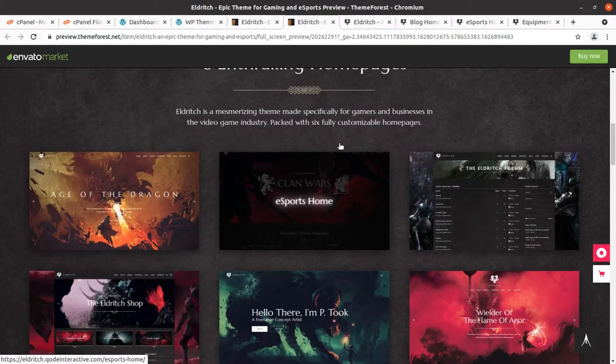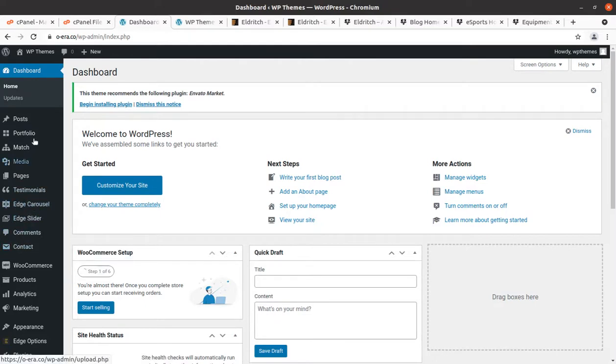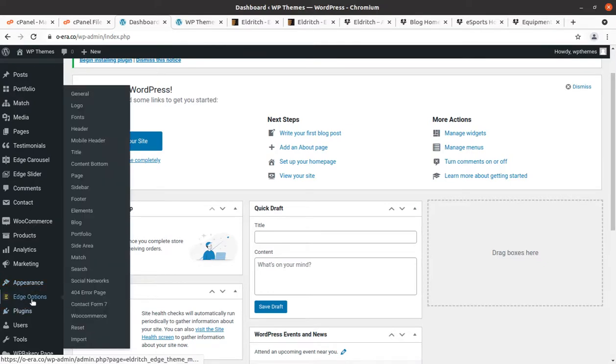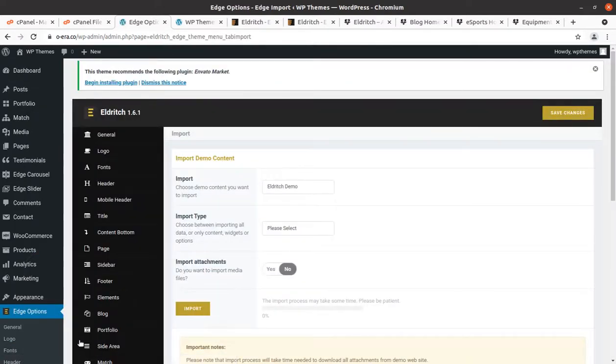It is time to import the demo content of Eldritch WordPress theme. We need to find the import options. Edge Options are here and I will show you everything. We need to complete the demo website first — there is an import option here. This is the demo content importer and this is what we are looking for.